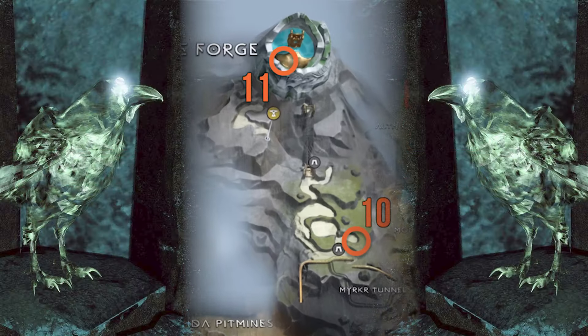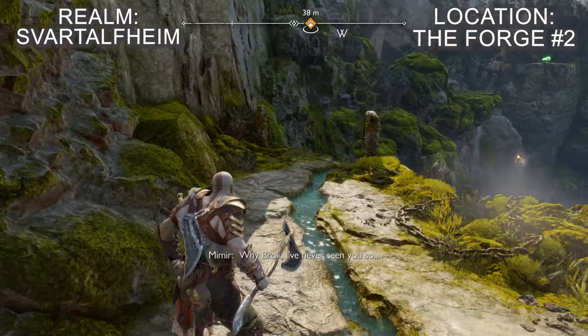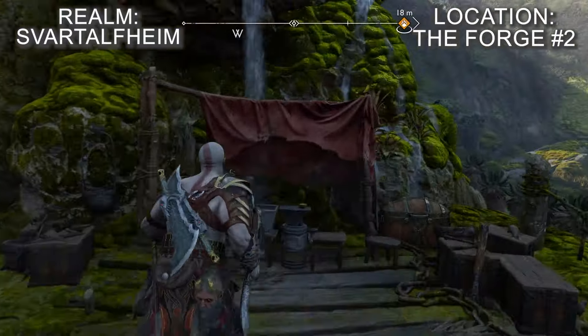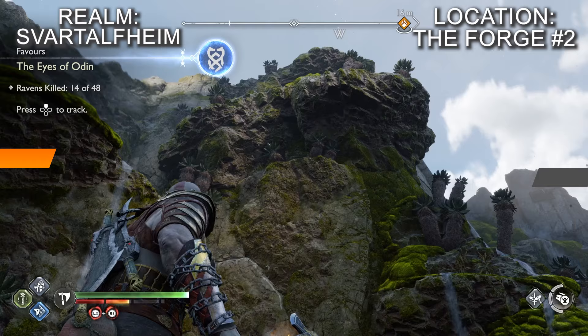As part of the Forging Destiny quest you'll make a return visit to the forge and need to head up to a new area to meet the Lady. You'll walk through a cave tunnel and eventually reach a small lake area with a lift in the middle of the lake. As you walk along the path to head down to the lake, you'll spot the raven on the cliff wall.